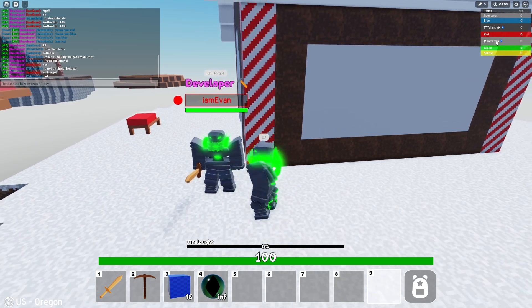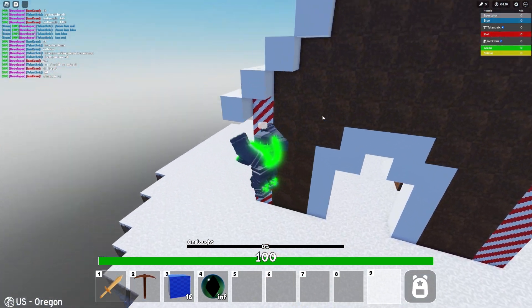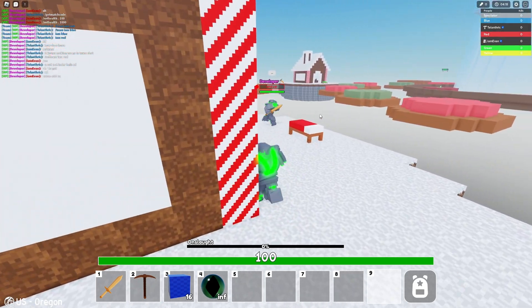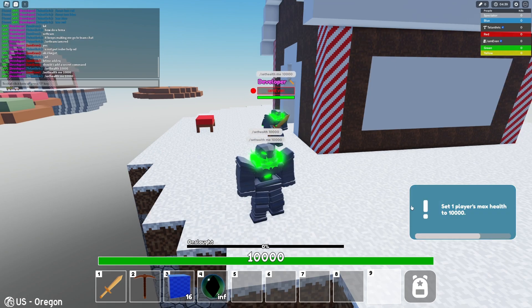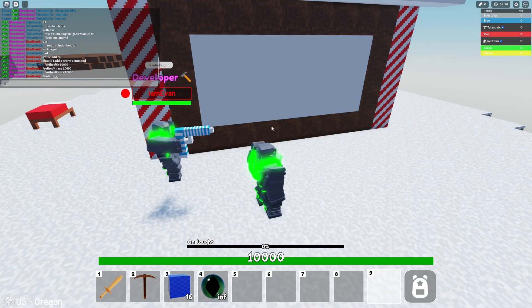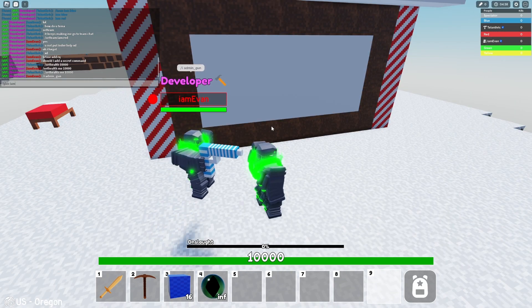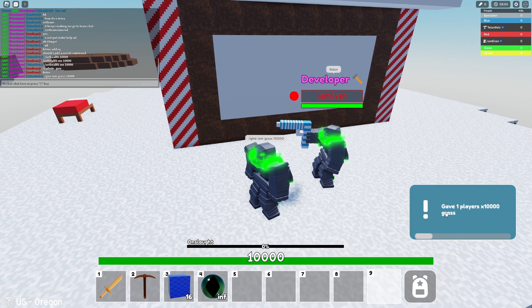There's also slash set team to change someone's team. You can also just type slash team, but that will put you in team chat, so slash set team is better. There's also slash set health — for example, slash set health me 10000. Then there's also slash give, so I can do give IamEvan grass 10000, and then it will say I gave it to him.